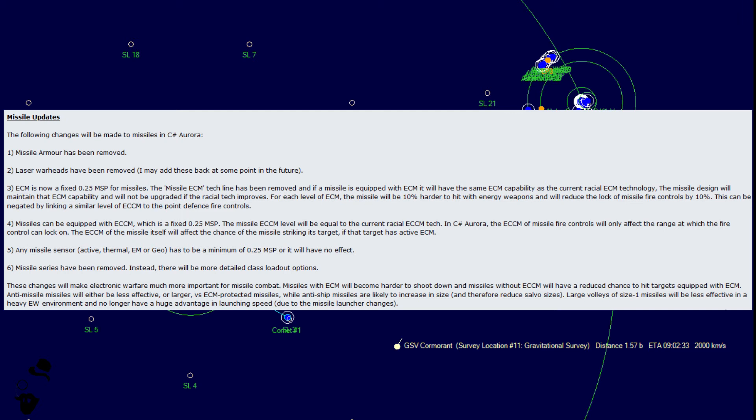Large volleys of size-one missiles will be less effective in a heavy E-war environment and no longer have a huge advantage in launching speed due to missile launcher changes, because now larger missiles don't have the massive fire rate penalties. So all in all, this change does significantly improve missile combat overall, except maybe the missile armor being removed.